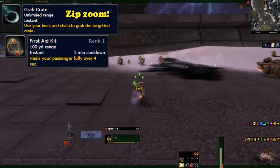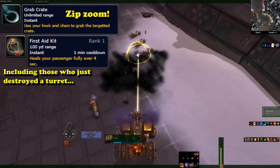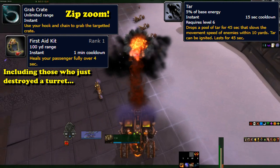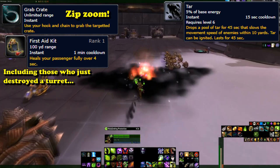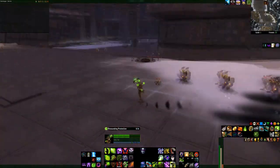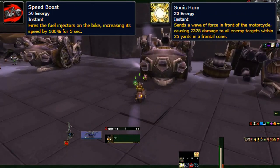Having a sidecar, a player could also get in, and you could heal them with the first aid kit, allowing you to get weak members away from danger and then heal them up. To actually help the raid, it could place tar behind itself, slowing enemies that entered it and dealing fire damage if it was lit on fire by any fire source. Using energy to power its final two abilities: a simple speed boost, and its Sonic Horn, which dealt damage to enemies in a large frontal cone.